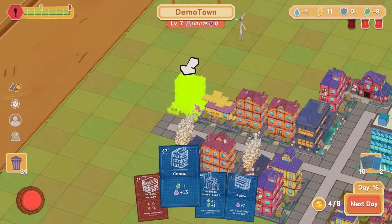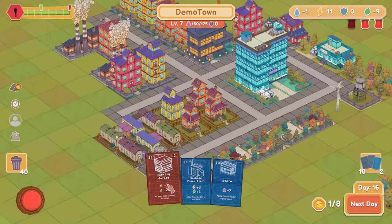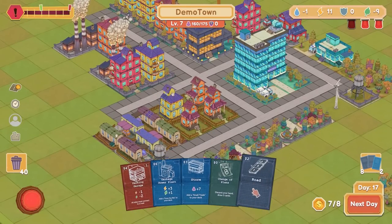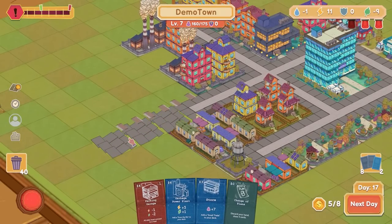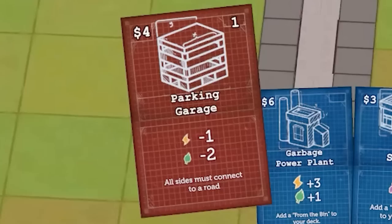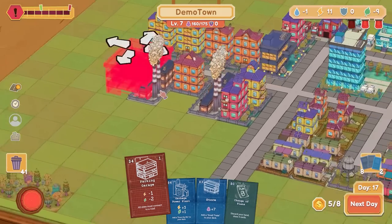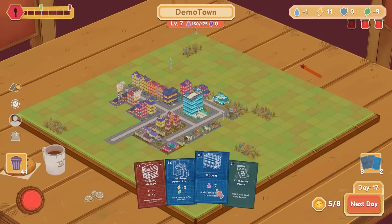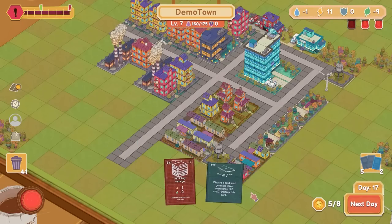Let's drop some condos down. Two turns — I've got to play the parking garage, otherwise I die. Road! I've been waiting for you, road — that's a three-er as well, that's a good road. Wait — all sides must be connected to the road. I did not pay attention, I did not even look at it. Is that going to kill me? Oh no. Heartbreak. Discard the hand.